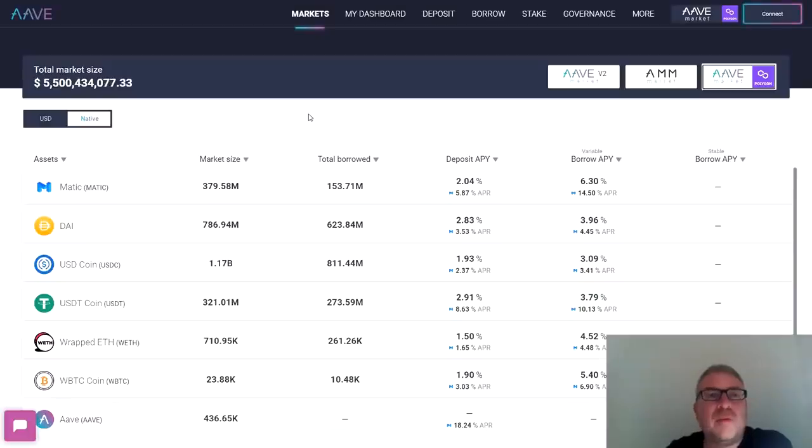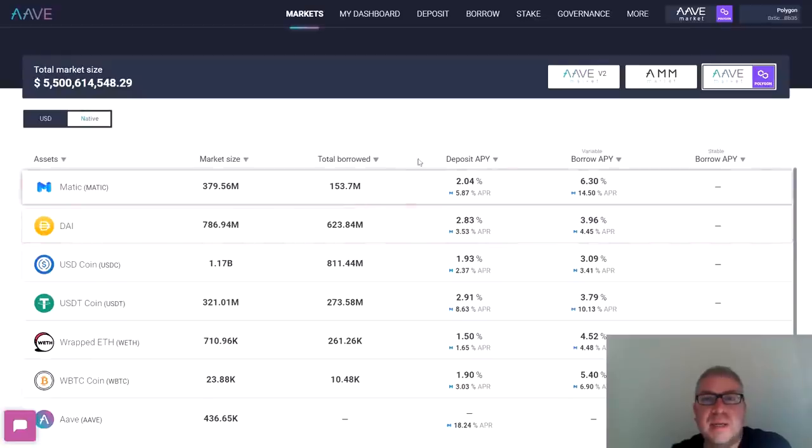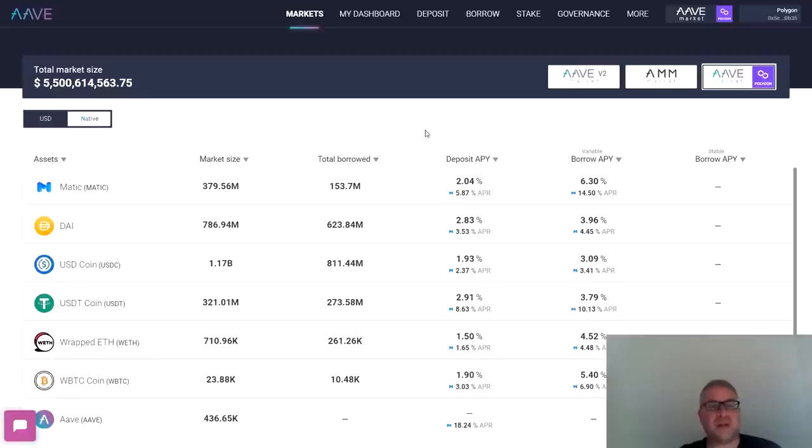Go to aave.com. On the home page you have a few options — we're focusing on Aave Market Polygon. Click that, connect your MetaMask wallet, select Browser Wallet, and make sure you have Polygon mainnet selected as your preferred network — Ethereum won't work here. Once connected, this is the Aave home page on Polygon. Now let's get ourselves some free Matic.